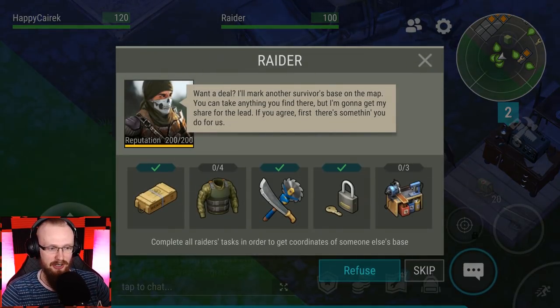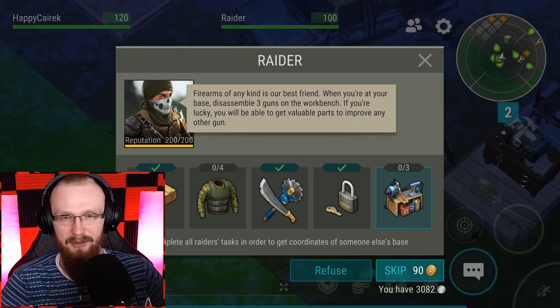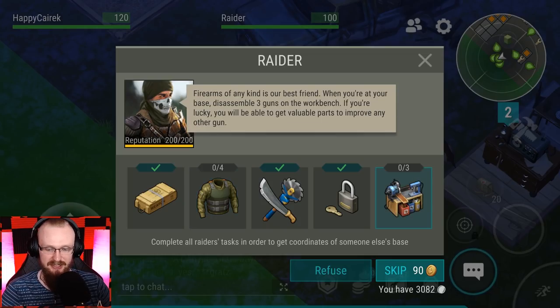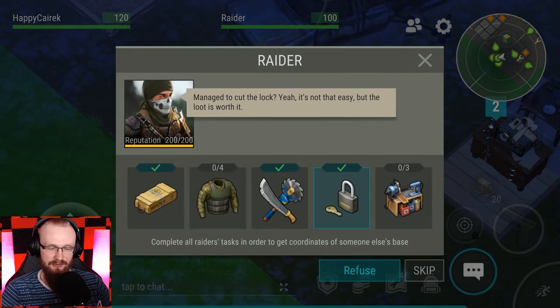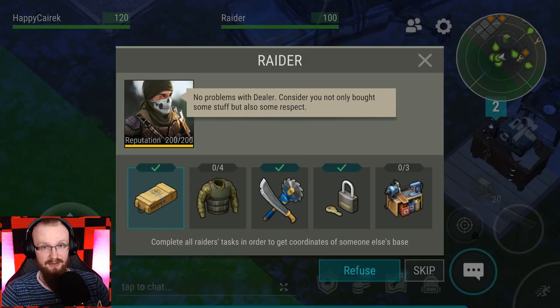Now continuing with the basics — raiders are gonna spawn and you will have to do the tasks. I don't think that a lot of people have questions about the tasks, but some people wonder what's gonna happen if they refuse, and can they change the tasks. Sadly, you cannot skip or change any tasks. The only way to skip them is if you have coins. Otherwise, you'll just have to do that task. And even if you refuse the raiders, you will be able to call them again on the CB radio and they're gonna come back with the same tasks — but all of the checkmark progress is gonna be gone and you'll have to start from the beginning. So refusing raiders seriously makes no sense.